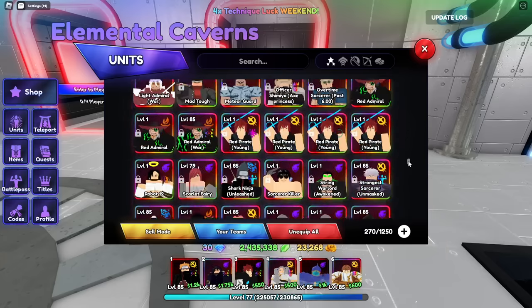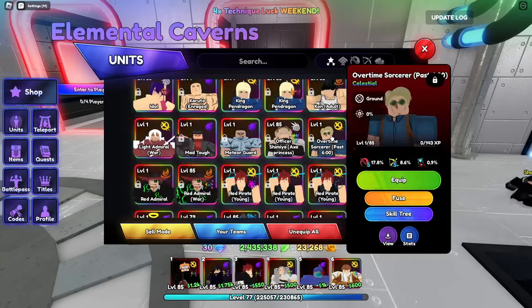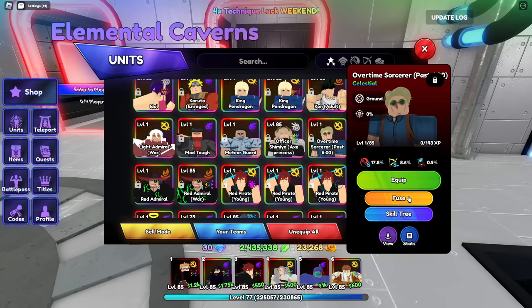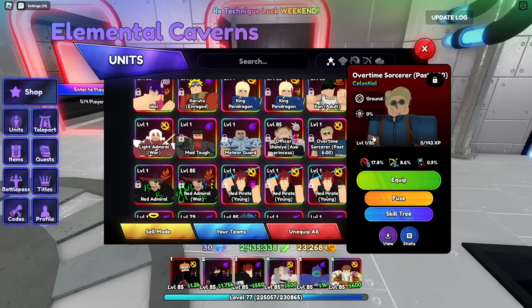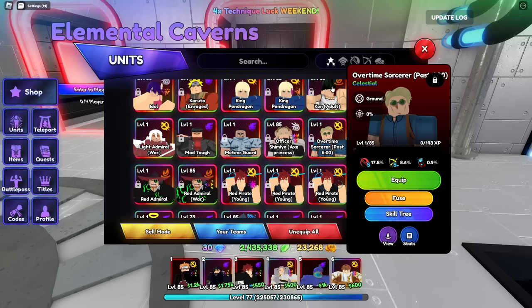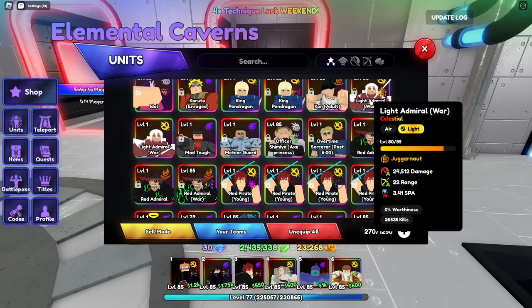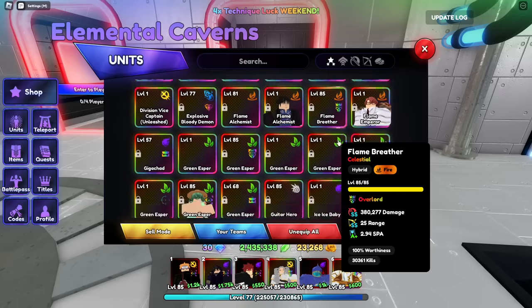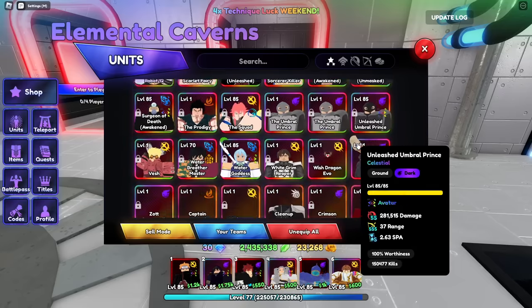Basically, this one dropped from the tower capsule and he's Evo-ed now. It's not hard to get him — all you have to do is go to the raid shop to Evo him. There's Kakashi that dropped too.